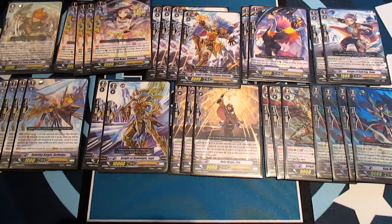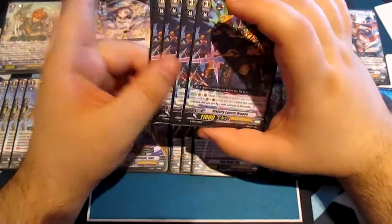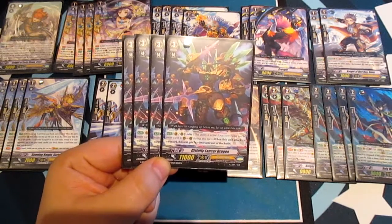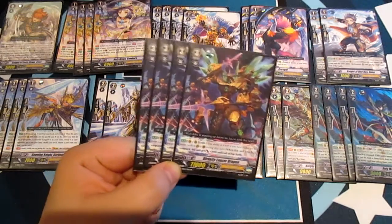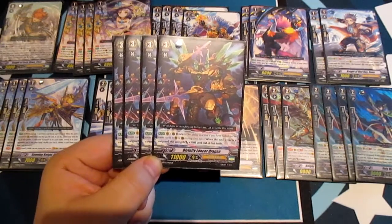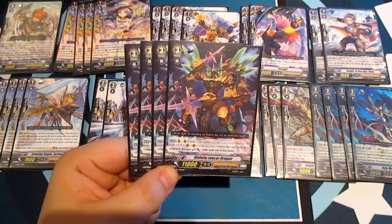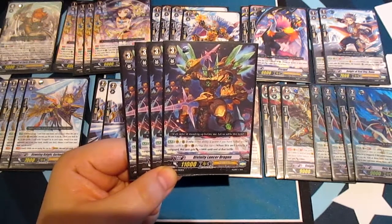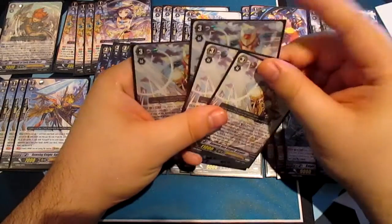Moving on to our Grade 3 lineup — probably what most people are curious about. People are going to criticize this but I run Divinity Lancer Dragon, which has the Unite ability. When this unit attacks a Vanguard it gets +3000 until end of battle. It's consistent, not expensive, not over-teched, and it buys me time until GBT07 hits which has more Gold Paladin support. It's a good rear guard and an easy cost for your generation zone.